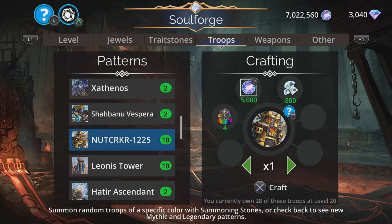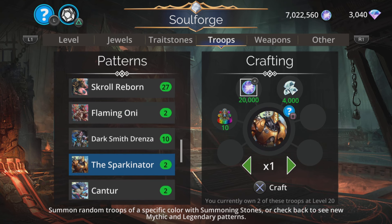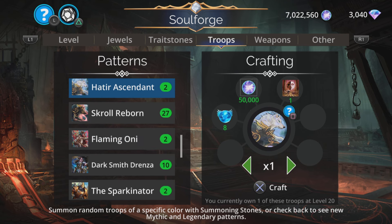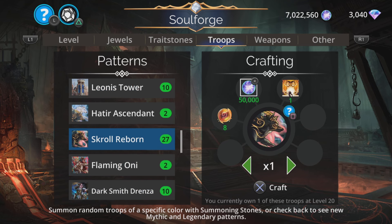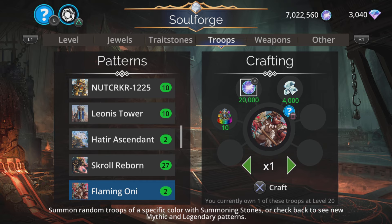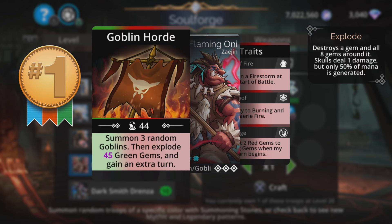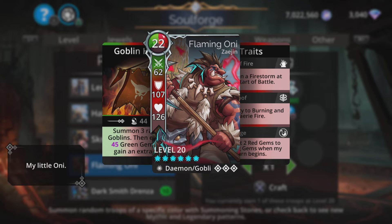So who gets my Mythic of the Week? Well, I love Shibanu, but she is very specific and can be a little bit slow to get going. Flaming Oni is just great. Sparkinator is okay but very specific. And Tantor is not too bad as well. But it can only really go to Flaming Oni. If I had to have only one troop — if one of these was about to be removed from the game, Shibanu Vespera or Flaming Oni — I would save Flaming Oni. A really cool troop: summons three random goblins, explodes gems, gets an extra turn, can burn. My little Oni is my Mythic of the Week.